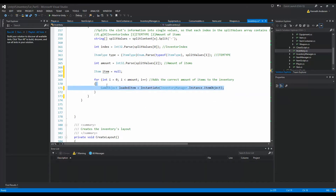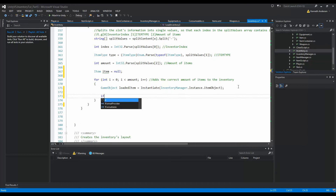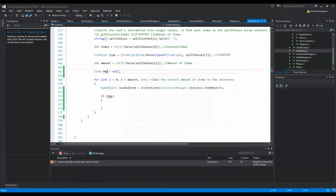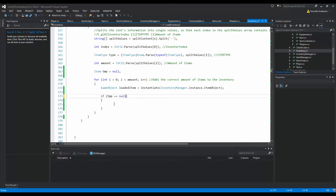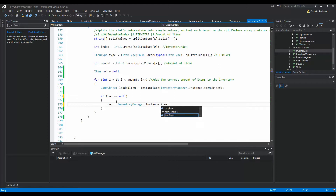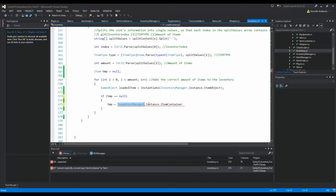First, we're going to instantiate a new game object when we load something. This object is empty right now, but we need to find the correct object inside our inventory item container and put it into this object, then put it into our inventory. I'm going to rename this variable from `item` to `tmp` (temporary). If `tmp` equals null — meaning we haven't found an item yet — we say `tmp = InventoryManager.instance.itemContainer` to look through the item container.